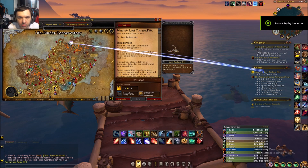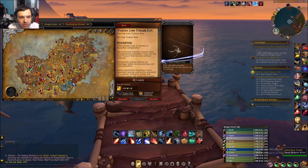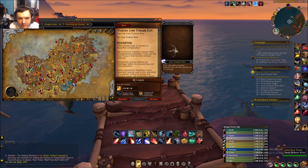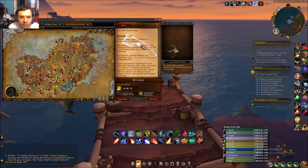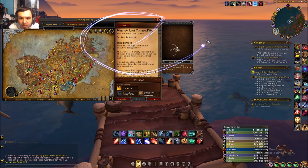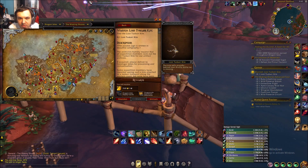Today we're going to be covering the quest 'Wanted: Lost Tusker Kite.' I had a little bit of trouble with this, and if you did too then this is the solution. I reread this whole thing like five times and was just like 'what?' I looked everywhere and found like a little wooden one somewhere.